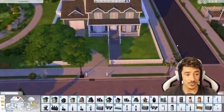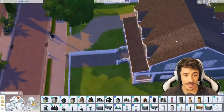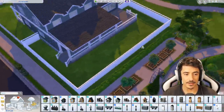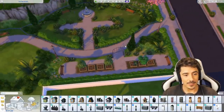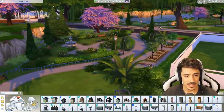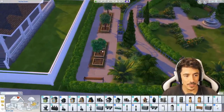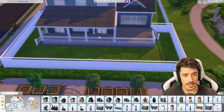So today what we're going to do is crack on and do more exterior details, more landscaping out the front and through the back garden as well. I do want to get a pool out in this area. I think this is a big enough lot to have a nice pool in. I always forget how much I love this little area here in Willow Creek - it's so bloody cute, and I never give it the time of day anymore.